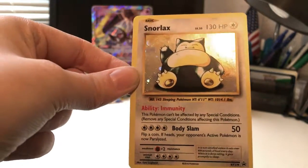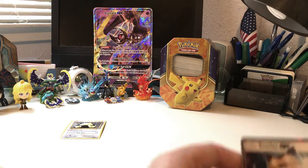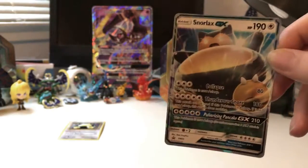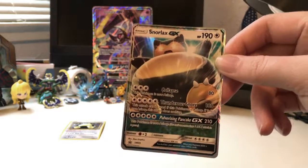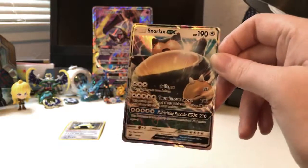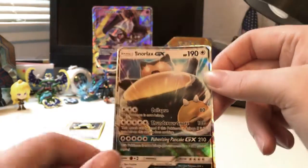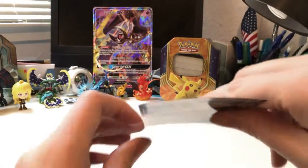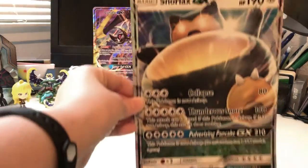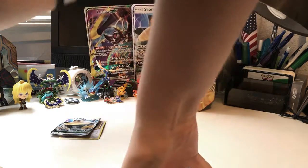That will definitely be going into my binder. And we have the GX card — that is awesome. I actually pulled my first GX card the other day; it won't be on YouTube because it was just something random, but I got Solgaleo GX. There is also the Snorlax — that's a lot of energies — however it's a little bent from being in the packaging.